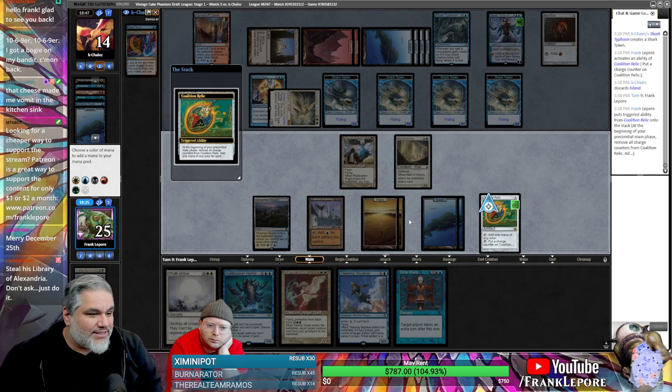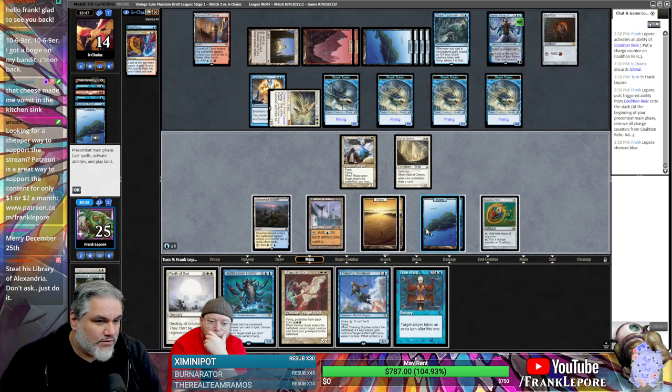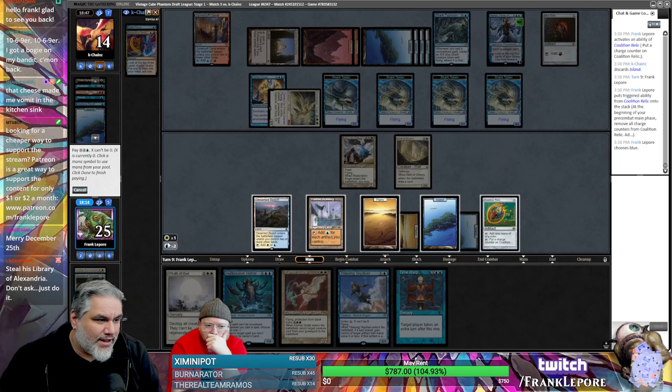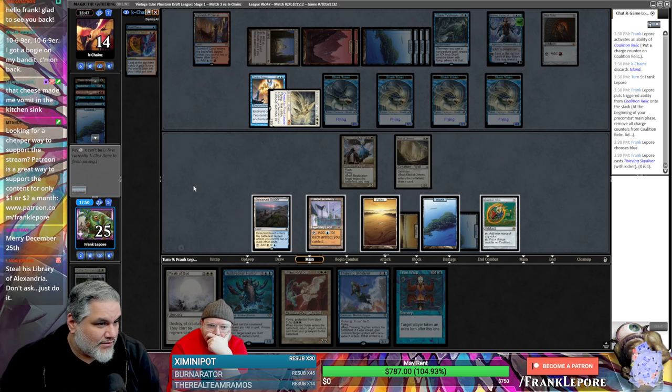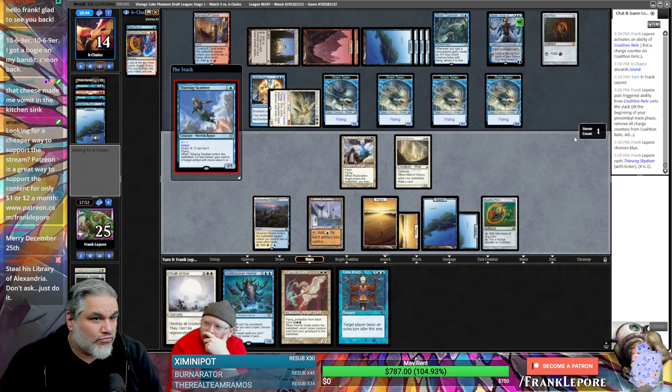Let's steal the Mox Ruby. That tastes for itself — one, two, three. Can't be zero — no, it can't be zero. Two, three, four, five, six left over. They're gonna tap it 100 percent. Maybe they won't tap it. They also have Spell Pierce though — that could actually be fine because I think we're gonna have seven so we can Time Warp.